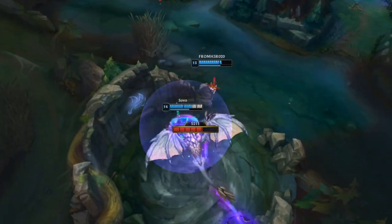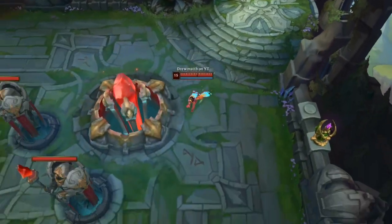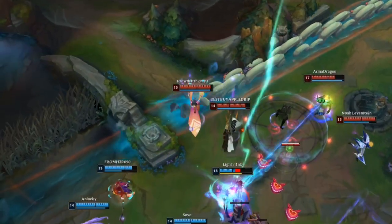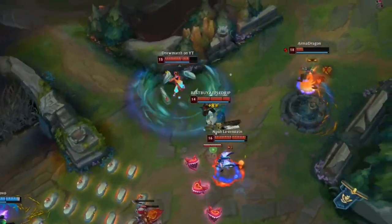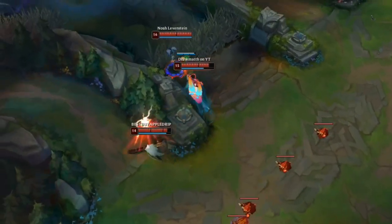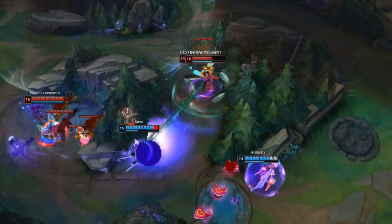Mid Taliyah can be S tier even above what I listed if you play well and your team comp works with you. If you have a jungler like Shyvana that can't set you up, and you're constantly getting ganked by a Jarvan, Rengar, Kha'Zix, or Rammus while also being against a Syndra, it's going to be very hard. But in proper team comps, she's going to be much more useful. This applies to jungle as well — team comp matters a lot more for jungle, mid, and top than for support and bot.